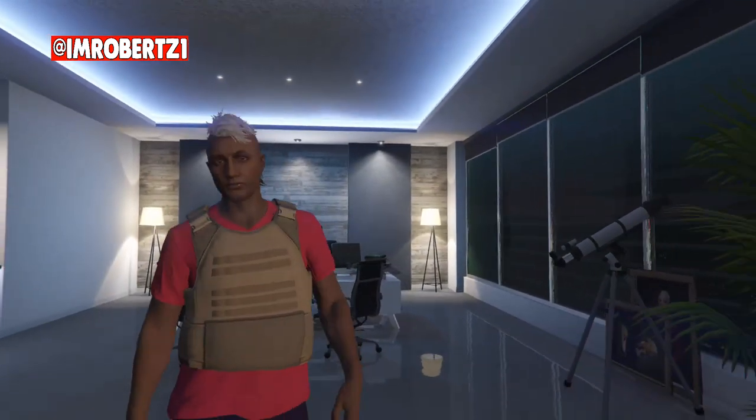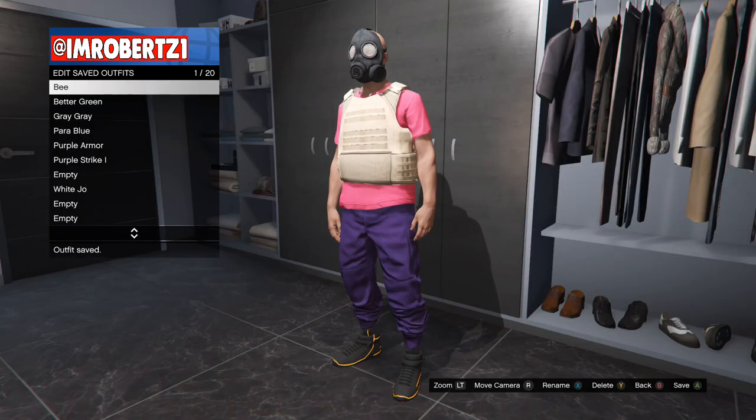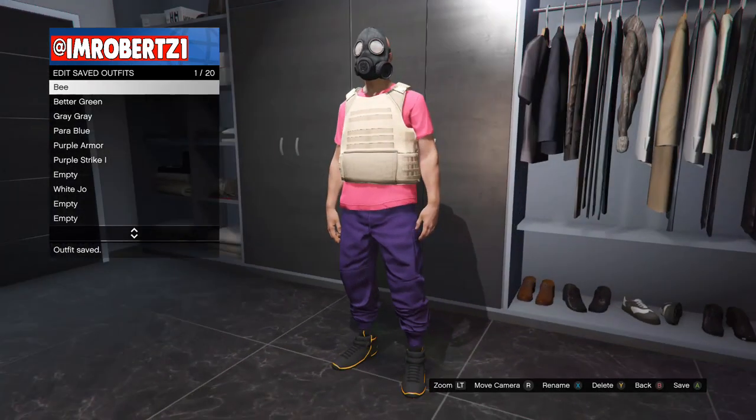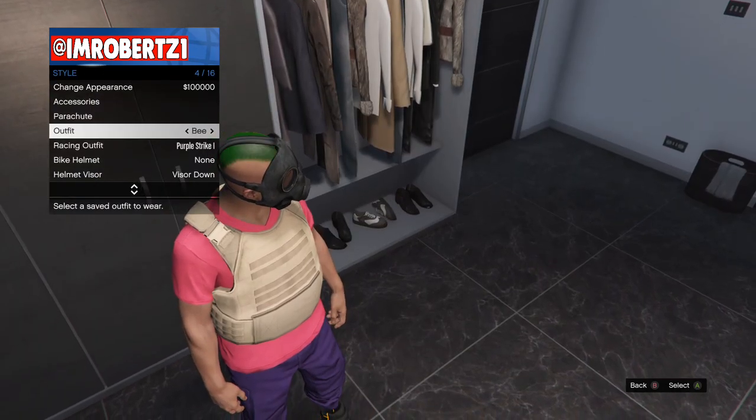When you walk away from the telescope you should have the mask with the outfit. Save the outfit in the first outfit slot, then hold down Select, go to Style, then select the outfit about six times to make sure the outfit sticks.